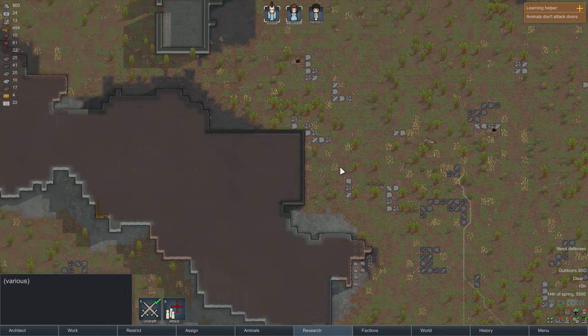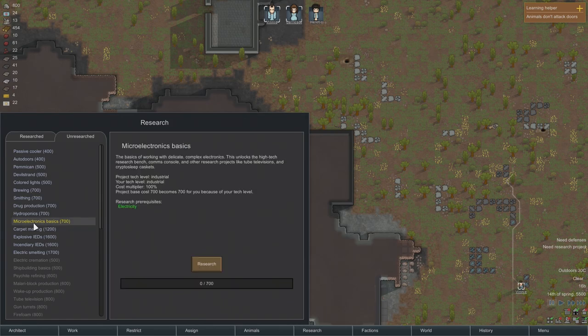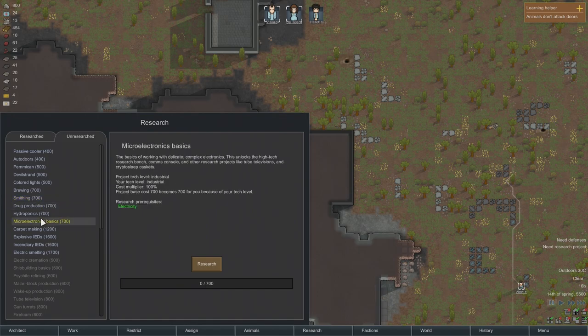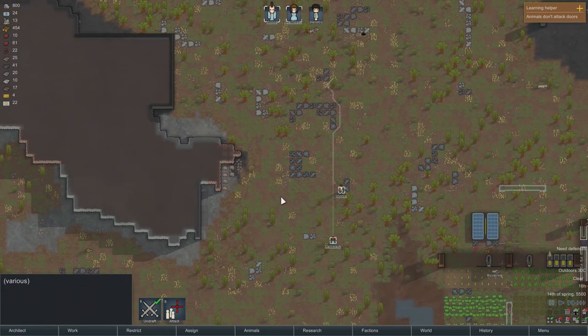We can take cover here. We finished stone cutting — this allows you to grind rock chunks into stone blocks that can be used for construction. The next thing we probably want to research... microelectronics could be good, because then we could get into building turrets. Brewing would be good, smithing decent, drug production obviously. But I think we have more important things to do — hydroponics would be great for building drug production inside the cave. Let's try microelectronics.